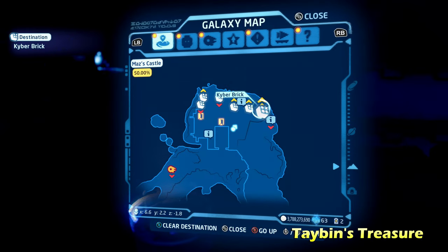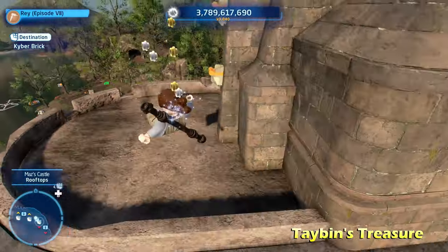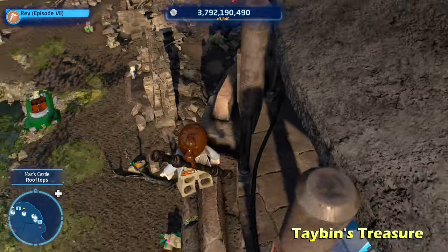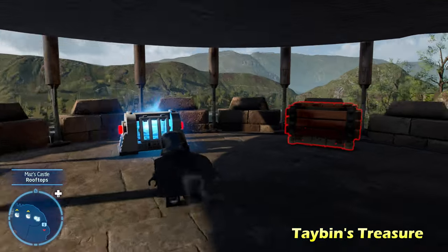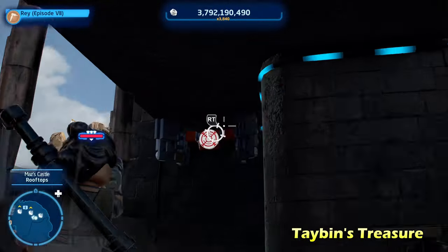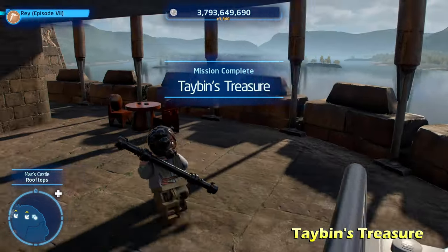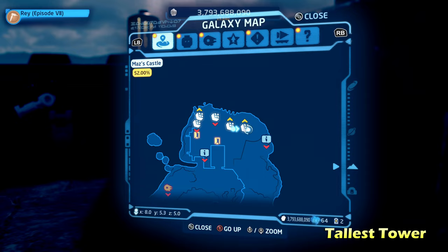Next up we're going to do Tabin's Treasure, on the right side of the map on the rooftop of the castle. Move over here and drop down — there are multiple ways to get here but this is just how I did it. Once you get down here you'll notice a switch in the corner which will reveal a target on the other side. Have one character stand on the switch, have the other character shoot the target, then get the Kyber brick for Tabin's Treasure.